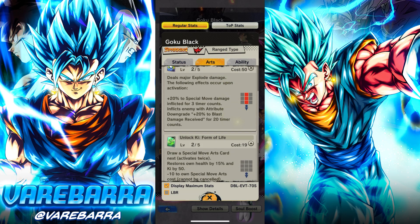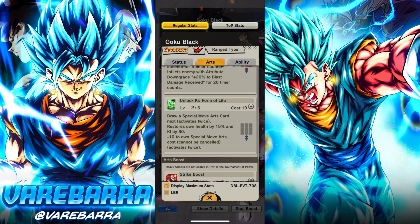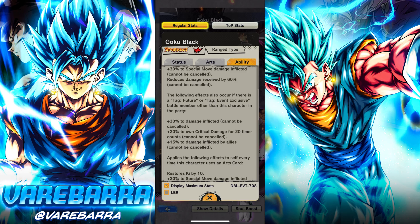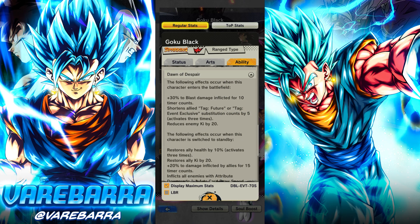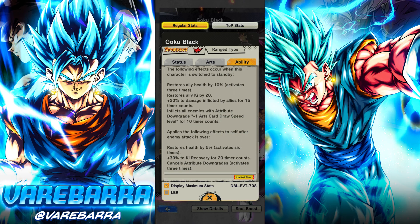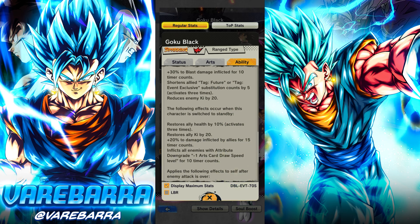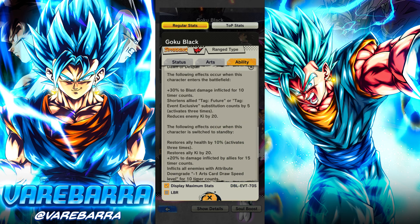He does seem very dependent on his blue card damage, I won't lie. But he's also kind of a pseudo support. If you have a future event exclusive character on the team, he gives the whole team a 15% damage buff. And then when you swap out from him, he gives 20% more - so he's basically giving the whole team 35% damage buff. That's pretty damn good.